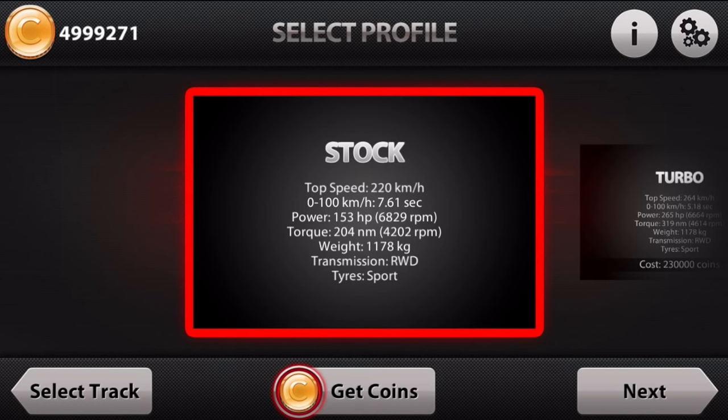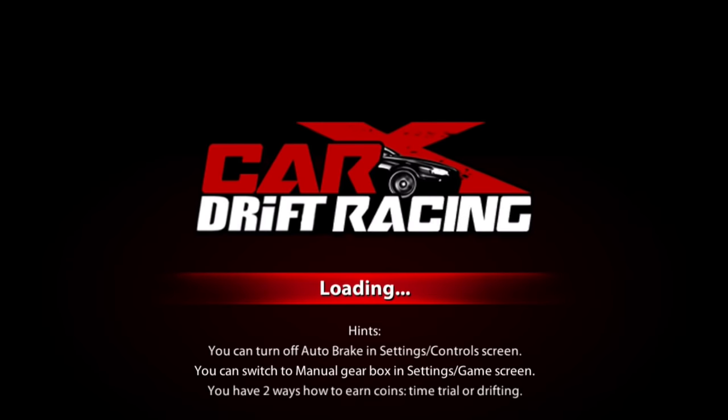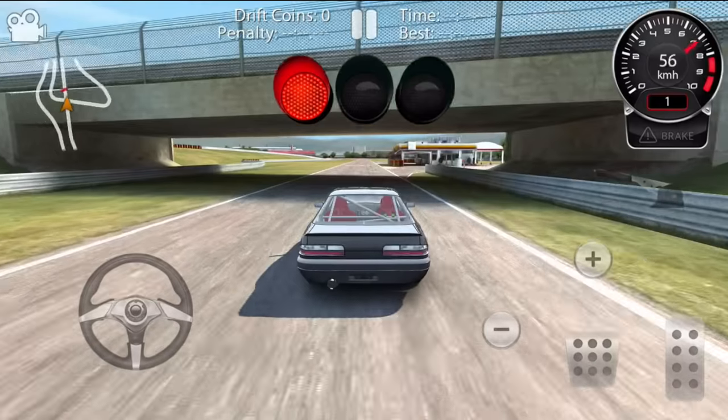We're going to drive this stock for now. 220 kilometers an hour is the top speed, zero to 100k in 7.61 seconds, 153 horsepower - it's going to be just puttering around with 204 Newtons of torque. A lot of you let me know last episode it's Newtons, not torque, so I'll let you guys do whatever you want with that. We're weighing just over 1,100 kilograms. I really wish we could change the units - I'm from Canada!